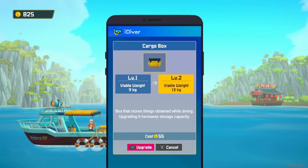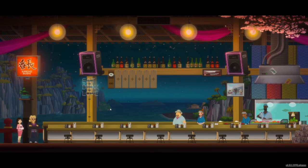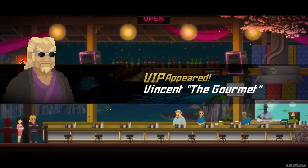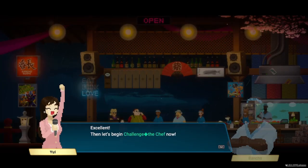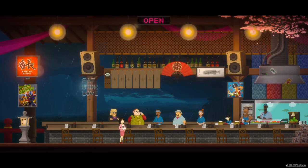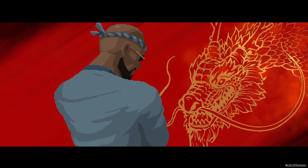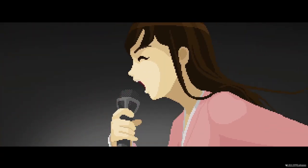Sometimes a VIP will come to the restaurant wanting a certain food served, so you've got to find the ingredients for that. Sometimes certain people will show up for a cooking challenge — it functions the same way: you've got to go find the ingredients, get them to the chef, and then it plays out like a mini-game where you cook against the other guy, Iron Chef style. Pretty funny, pretty cool.